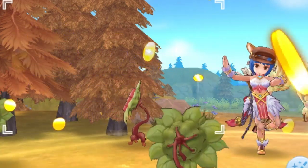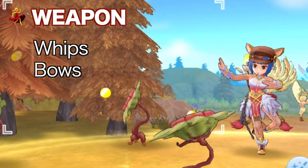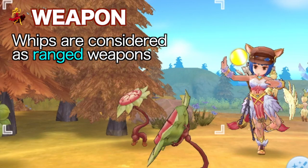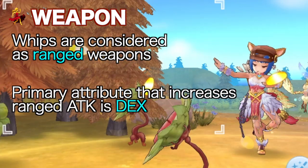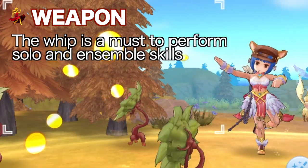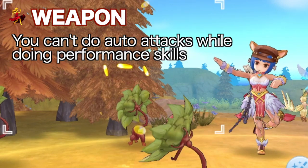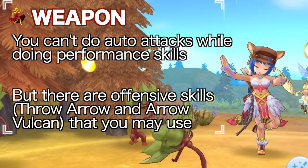In general, both the Bard and Dancer have similar equipment and only vary in the weapon. For the weapon, only whips and bows are available for Dancers. Similar to musical instruments, whips are considered ranged weapons although the normal attacks are close-range. This means that the primary attribute that increases the attack of whips is DEX, and you will benefit from items that increase ranged attack rather than melee attack. The whip is a must to perform solo and ensemble skills, so you should prioritize getting one as soon as Episode 5 arrives. You can't do normal attacks while doing performance skills, but there are offensive skills you may use while doing an ensemble with the Bard.